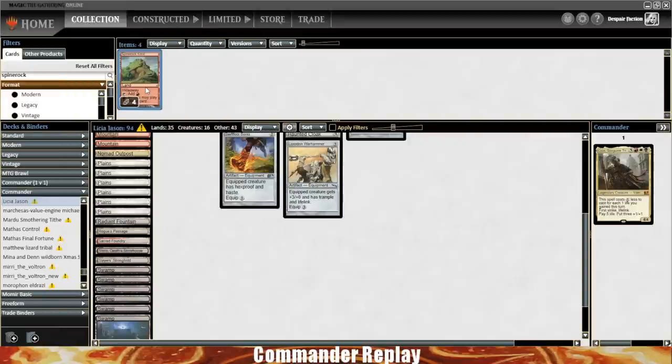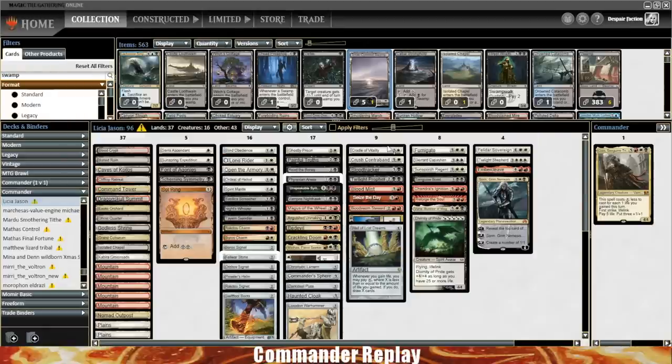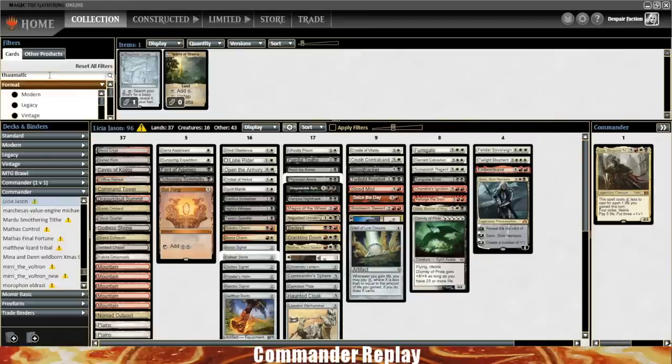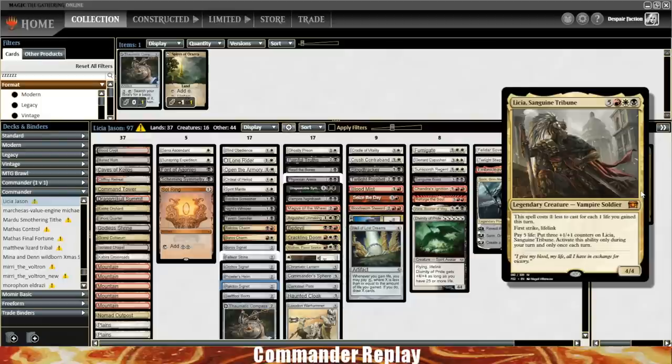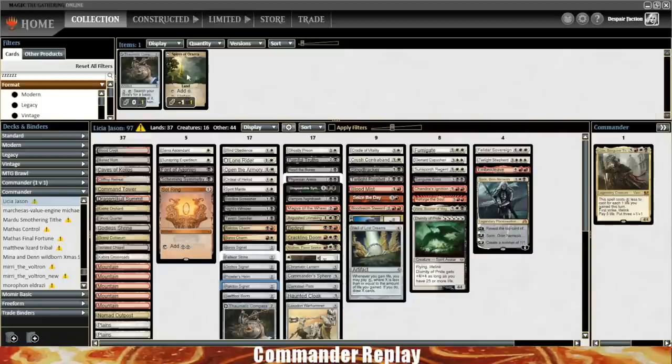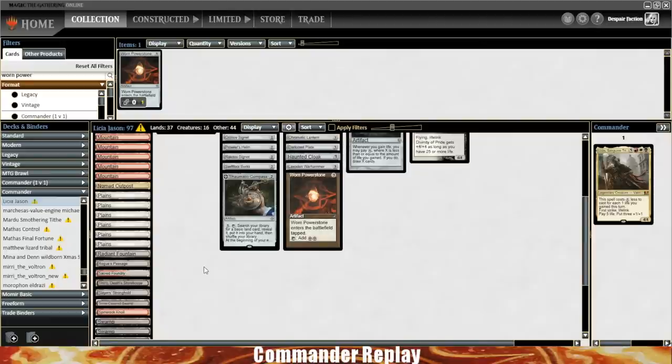Looking at the EDH rec page for Leisha, one thing I noticed is that this deck is missing life gain payoffs. I think you want more life gain payoffs given your ability to gain life — things like Crested Sunmare, Aetherflux Reservoir, Archangel of Thune. We've got Felidar Sovereign, which is cool. Crested Sunmare is about $4 and is going to make indestructible horses for you. We didn't get to use Giltspire Avenger this game — that was really a product of not being able to ramp the way we wanted to.